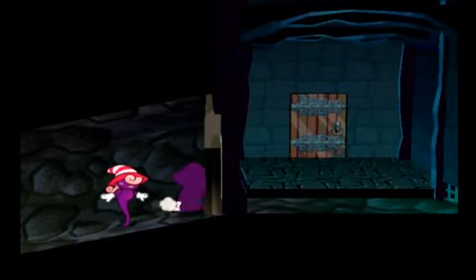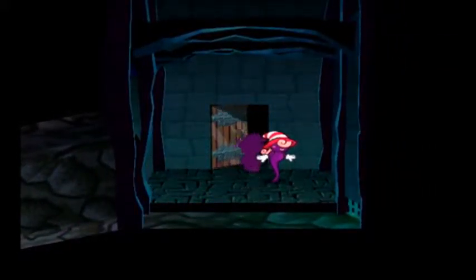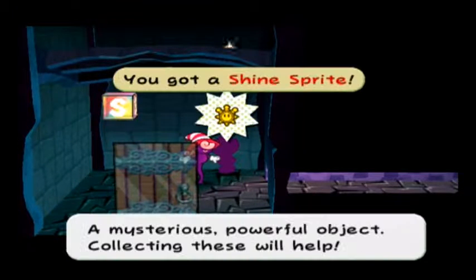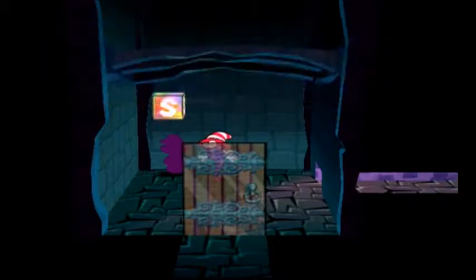We were at this door, and before we couldn't get through it. Because if we push it all the way up here, we can't do that. But with Vivian's power, we can just magically teleport under doors. That actually took me a very long time to figure out when I was younger, surprisingly — mostly because I think I just forgot about it.